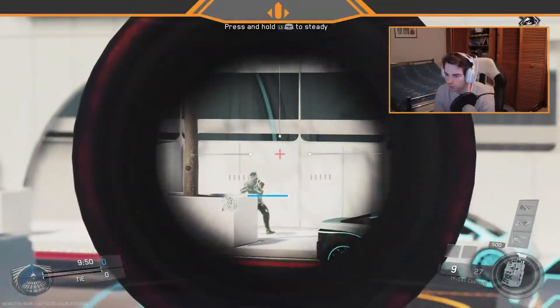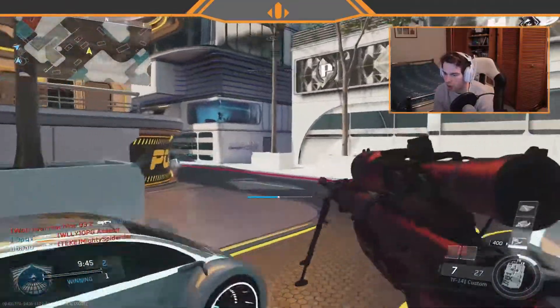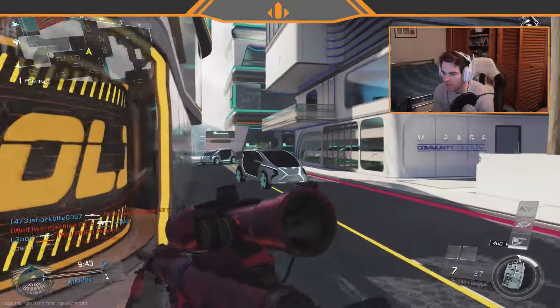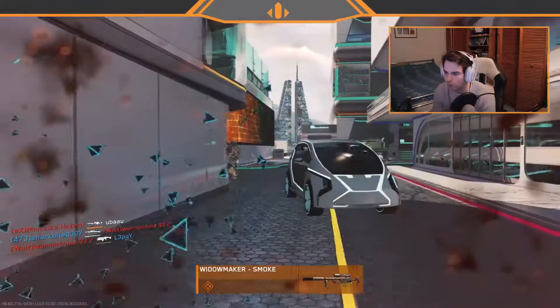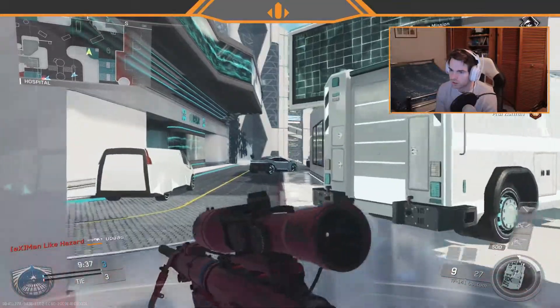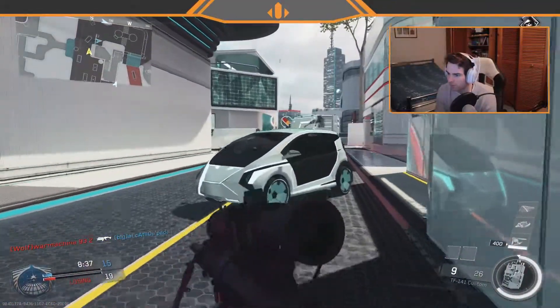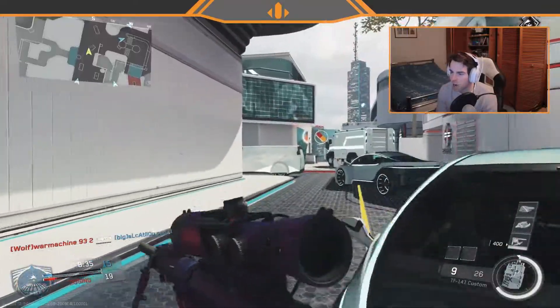Okay, here we are on Neon — I think it's called — and mate, this map is trippy. It is absolutely trippy. Cars appearing out of nowhere, enemies dissolving into prisms. I just fell into a bunch of triangles — an absolute pile of triangles. I'd say for TDM this isn't the best.